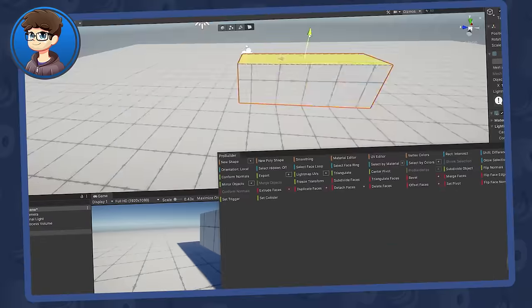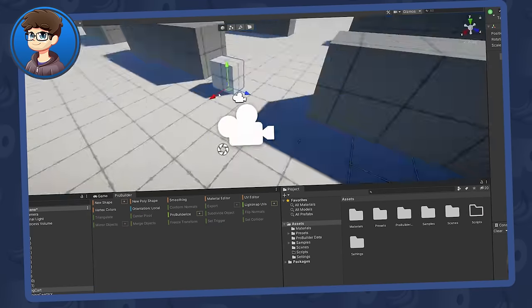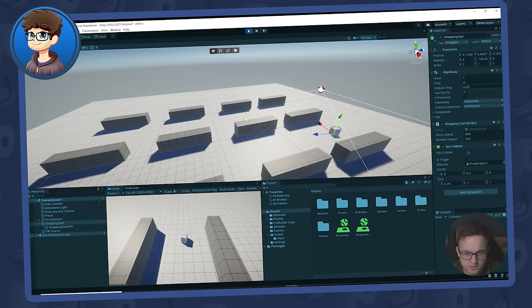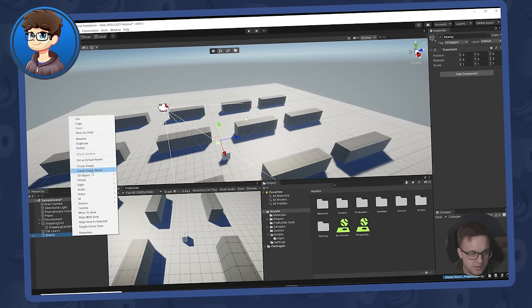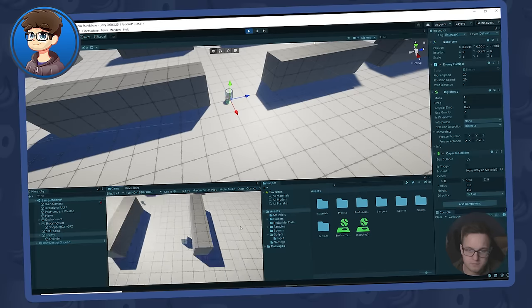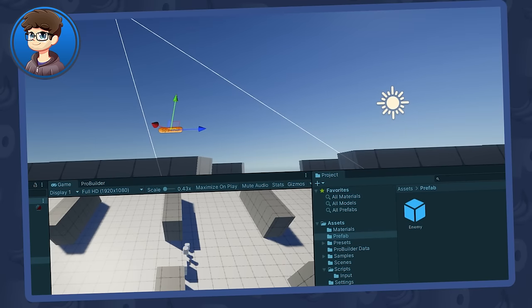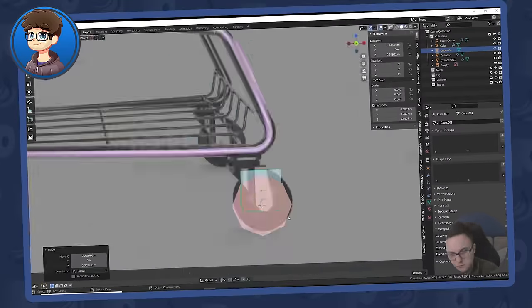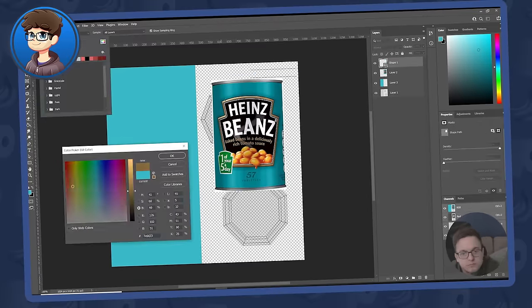Using ProBuilder, I started to put together some simple shelves and the floor, then added a placeholder cube for the player to control. Setting up a Cinemachine follow camera and a basic Rigidbody controller, we could explore this basic environment. The enemies would be tins of beans — I put a small cylinder as a placeholder for the can and coded simple movement using Rigidbodies so they would chase and roll after the player. After being happy with their movement, I set up spawners on the shelves to fire cans into the supermarket. Then I jumped into Blender to create the shopping trolley the player would control, followed by a simple cylinder I unwrapped and textured in Photoshop.